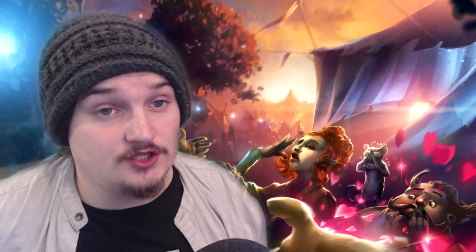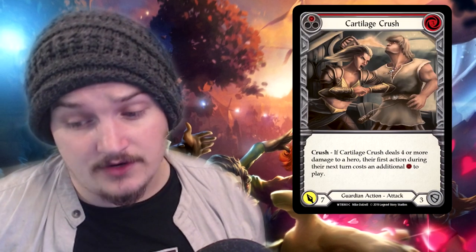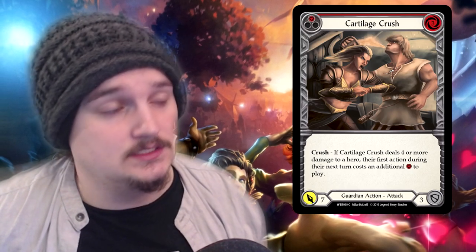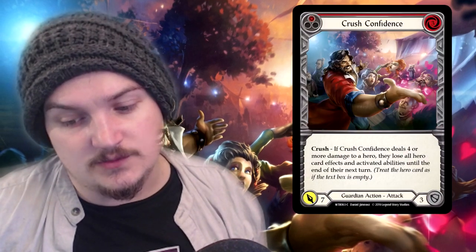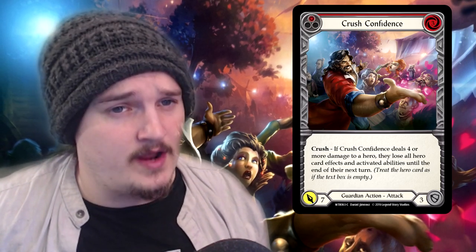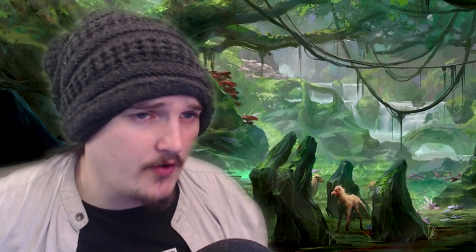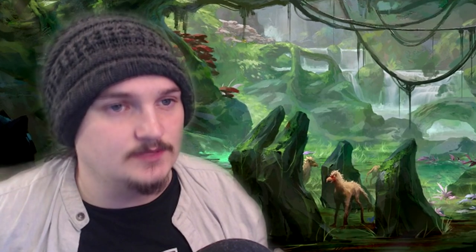Cartilage Crush and Crush Confidence are the next Crush cards you'll want to pick up. Cartilage Crush makes the next attack action card your opponent uses cost an extra one — unfortunately this doesn't apply to weapons, but that's okay. Crush Confidence will shut down your opponent's hero abilities for the turn, meaning no more Intimidates off Brutes and no extra weapon attacks off Warrior. I can personally see Guardian winning some events if enough Warriors are playing in sealed or draft, though it is a very gambly way to play.